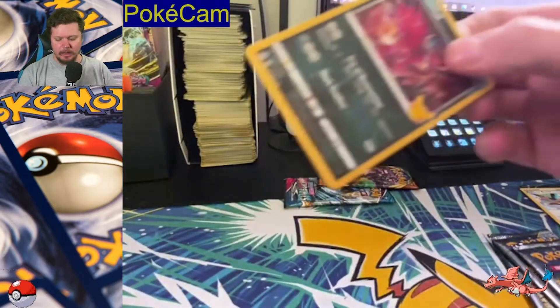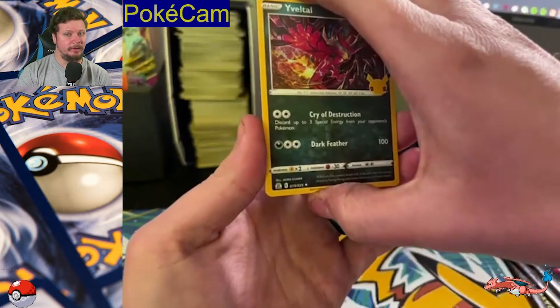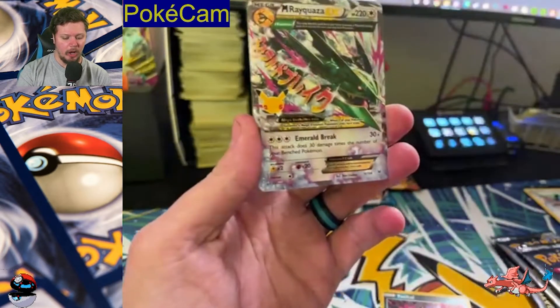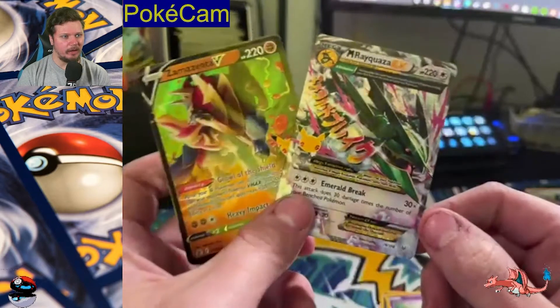I will be uploading a Booster Box opening that I did on my stream not too long ago. I pulled a pretty good card out of the Booster Box. We got Yveltal, Xerneas, Rayquaza, Zamazenta. Look at that — we pulled a Rayquaza!